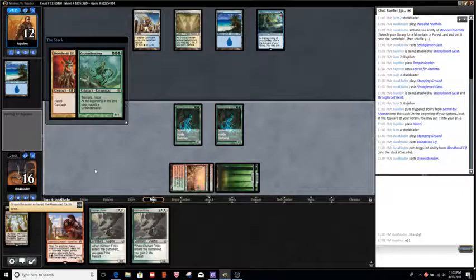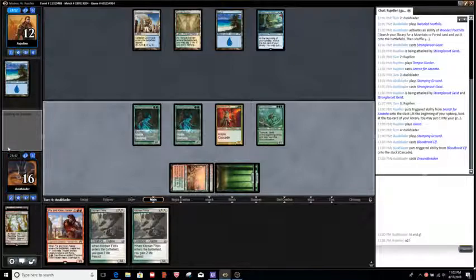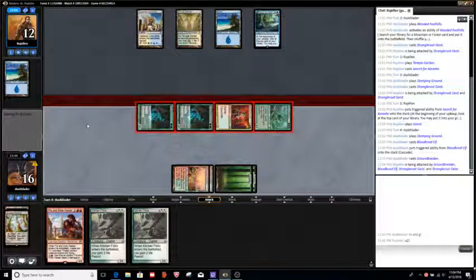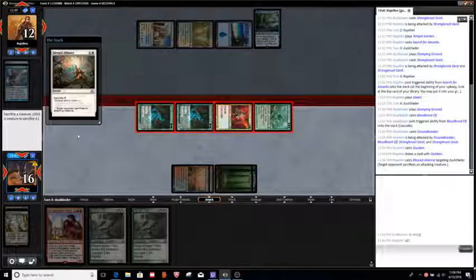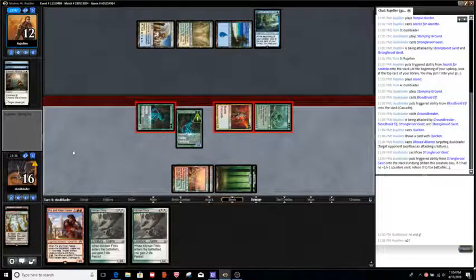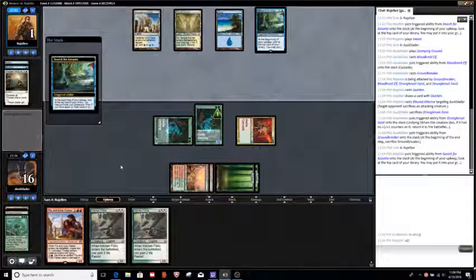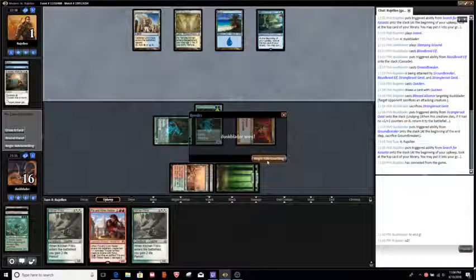Well hello there Groundbreaker! Are you dead on it? I think if you have a Path to Exile you might have to use it here. Alright so they have Quicken, Supreme Verdict - showing us Quicken was actually kind of relevant here. Blessed Alliance - sacrifice that, go to 1. Even Supreme Verdict doesn't stabilize here. Some very interesting cards to show us. Alright so they're a Bant control deck.